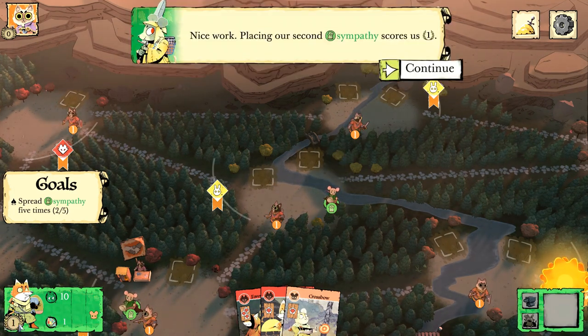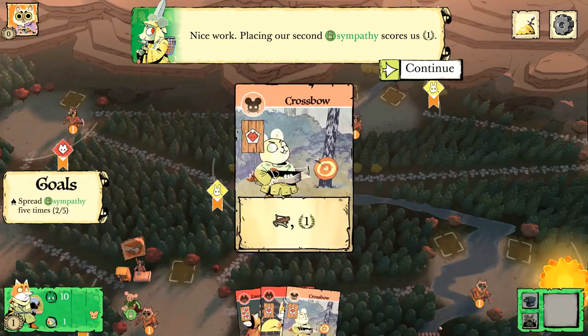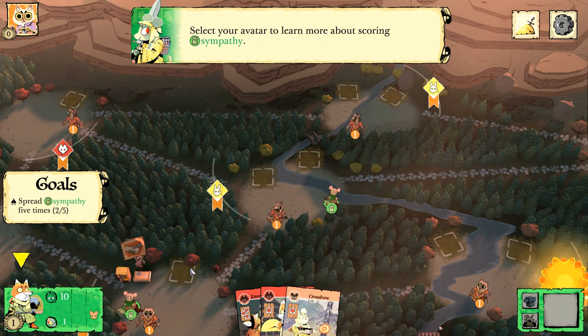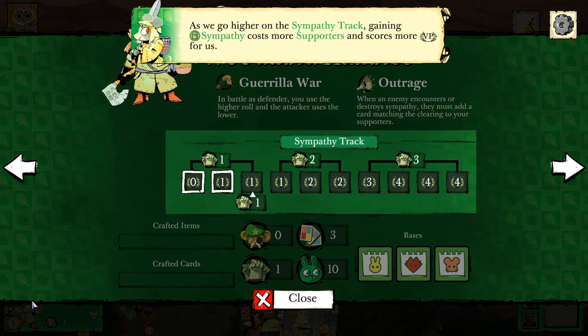Placing our second sympathy token scores us a victory point. Looking at the card, it shows us bases — we can have one rabbit, one cat, one mouse base. We gain more supporters and more VPs the more sympathy we generate.